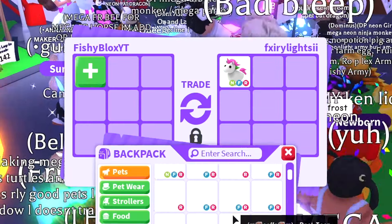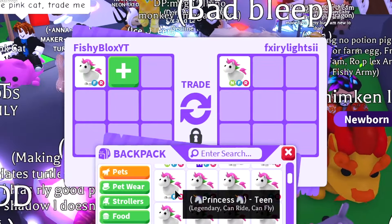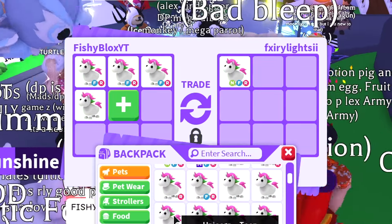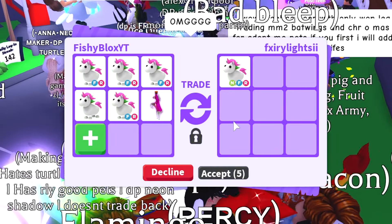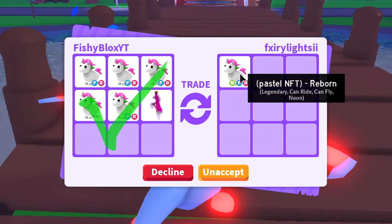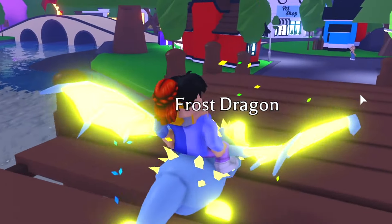Someone has a neon unicorn — I want to see if they'll take like five unicorns for it. I'll give them a post-teen and a full grown one, basically five unicorns total. I might throw in a ride potion for the neon fly ride unicorn. It's a lot of grinding since it's already neon. They declined the trade.